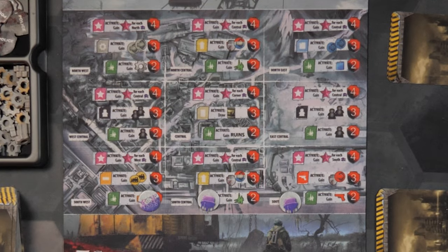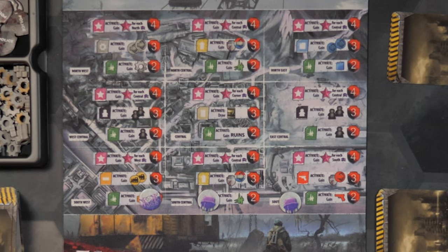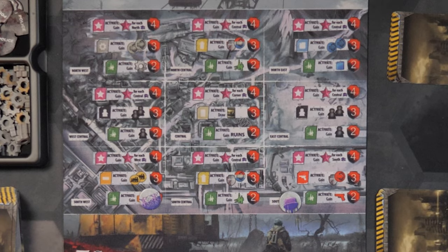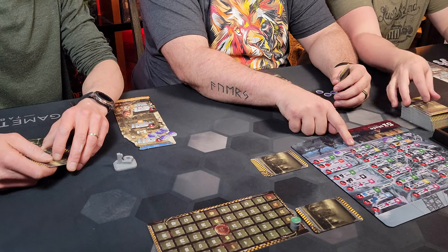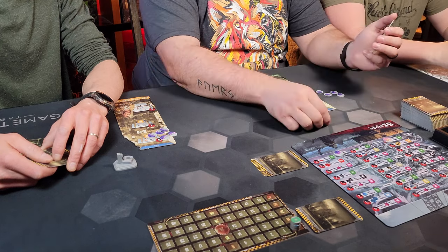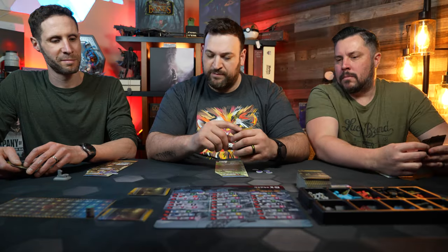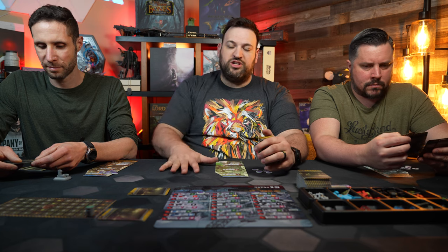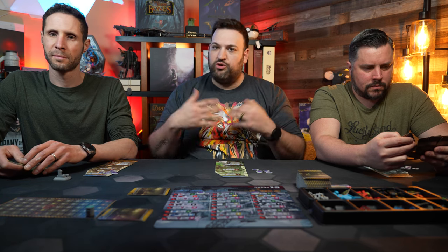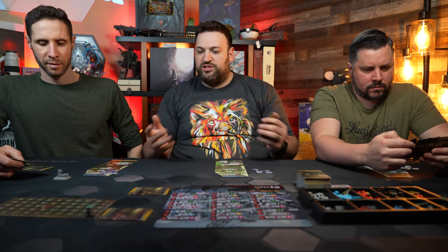Just for demonstrational purposes: Jed can attack my outposts by spending two of the red tokens to destroy mine, and then if he wanted to, he could also take it over if he had an action. You'd get the reward, which would be gaining ammo — the wild resources. Other than that, this game is basically an engine-building tableau system where we're playing cards into our city, building up resources, doing different things, and eventually scoring up to 25 points. We will then do a final calculation to see who wins the game.